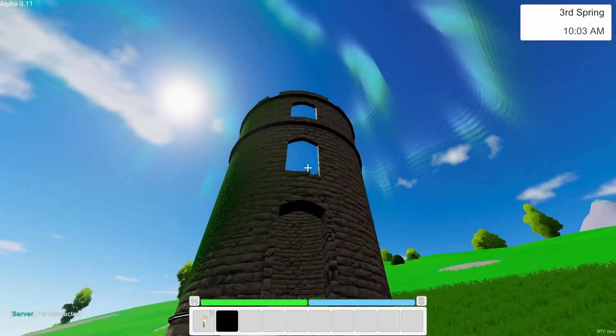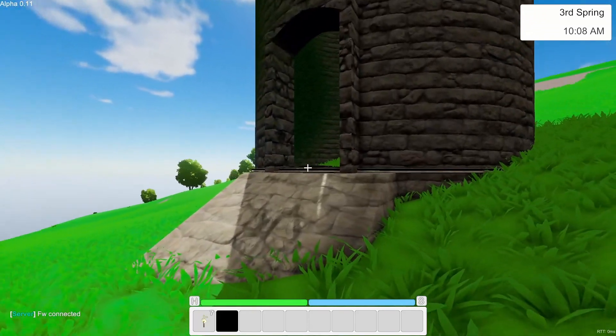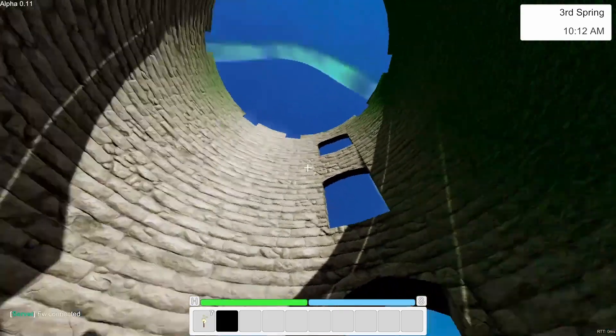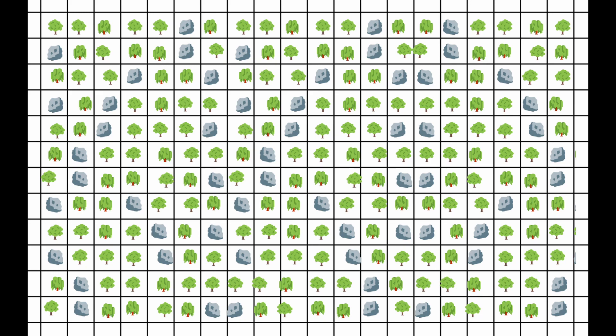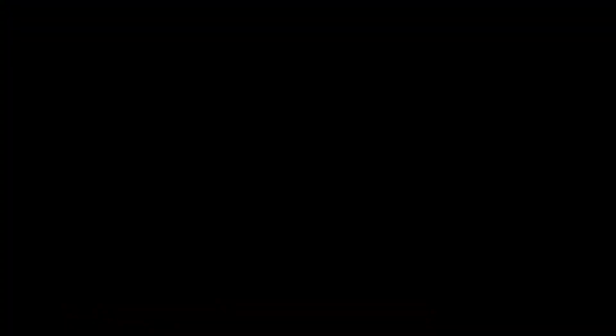I wanted these towers to spawn randomly throughout the world, but also be pretty evenly distributed, so that there would always be one somewhat close to where the player was. I decided to use an algorithm called Poisson sampling — something I really struggle to say without sounding like a Frenchman. Poisson sampling basically splits the world into a grid and places one point randomly in each of those grid cells. Usually this is used on a pretty small scale to spawn things like trees and rocks so they don't overlap with each other. I kind of butchered this usage, so I decided to rename the implementation: fish sampling.